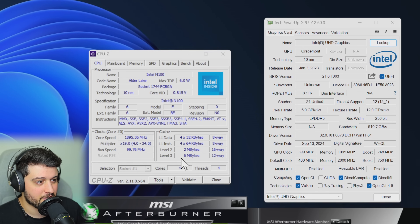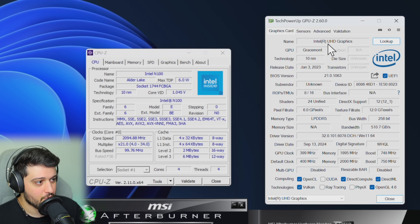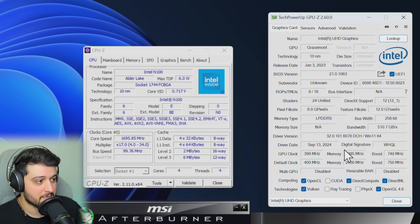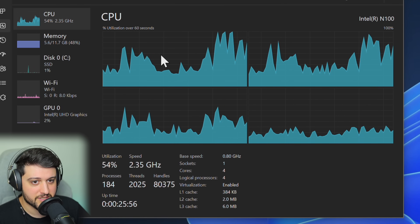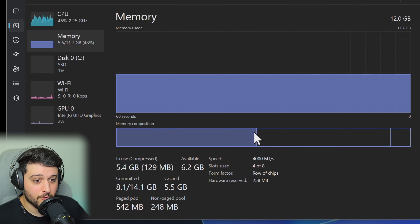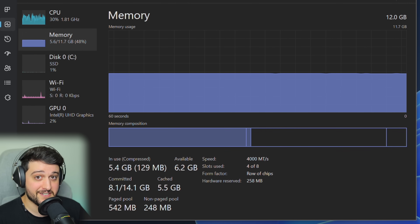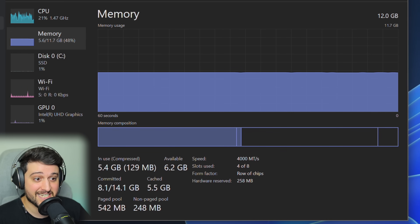You can see it's a quad-core right here in CPU-Z, and the GPU is the Intel UHD graphics with 24 execution units. We're also utilizing the latest drivers from Intel — they are from September 13, 2024. The Intel N100 is running 12GB of RAM. This is DDR5 at 4000 megatransfers per second, and it's not in dual channel because the CPU itself doesn't support dual channel RAM.